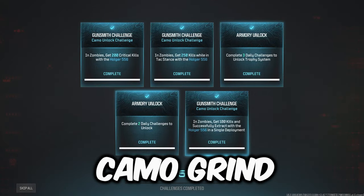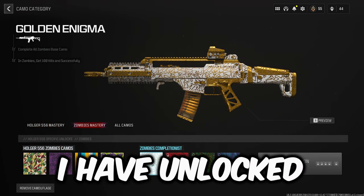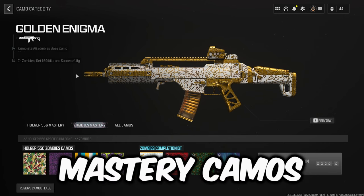The Modern Warfare 3 Camo grind can be tedious, especially in Zombies, but this is the fastest way to unlock camos for any weapon. As you can see, I have unlocked several camos in just one game, and could keep doing this over and over again, allowing you to easily unlock the mastery camos fast.